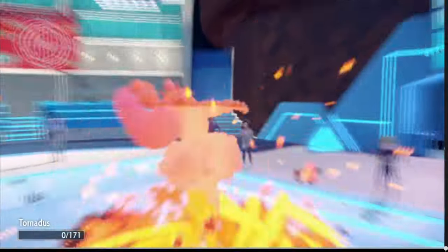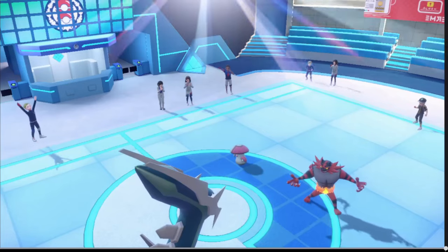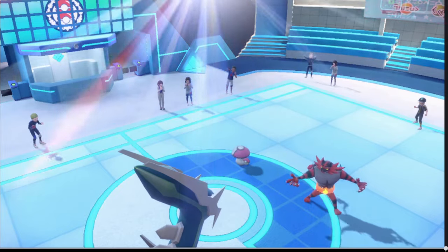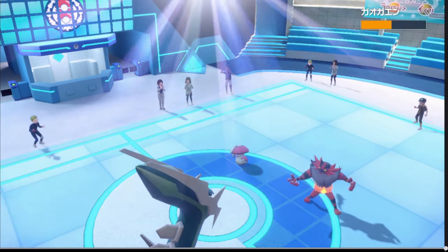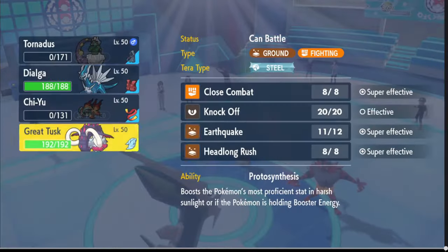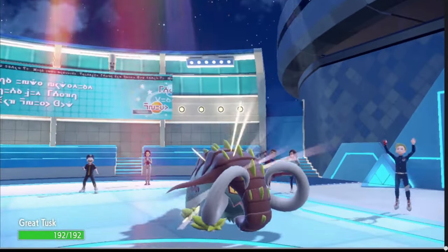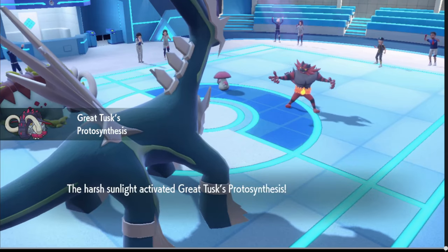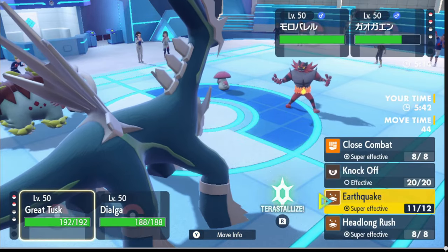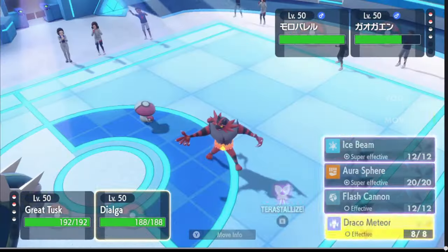He doesn't protect — I think that was a mistake. Protecting there was definitely the play. You have Flare Blitz, just — okay, I'll take the free Taunt. I could just Earthquake-spam you now, what are you gonna do? That Protect was his best play there. You saw me Taunt your Lunala — what made you think I was gonna allow Encore? My attack was heightened — we just go for Earthquake, keep it nice and simple, and go for Ice Beam.